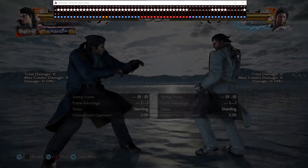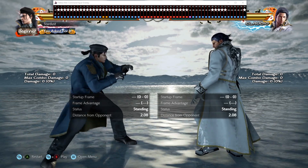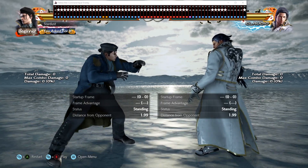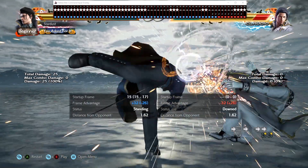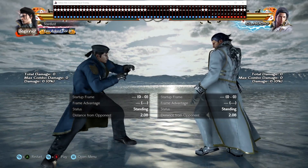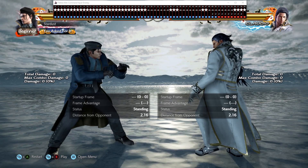For this tutorial I will be using Dragunov, but this method works with every single character. So first let me demonstrate how to do an instant while running. As you can see in the command, it came out as forward, forward, forward — looks simple, right?